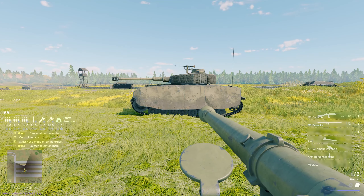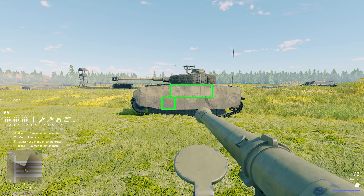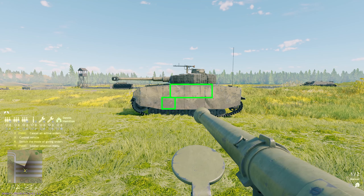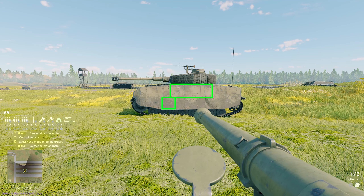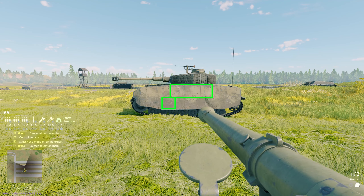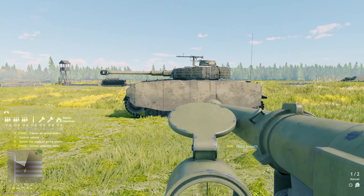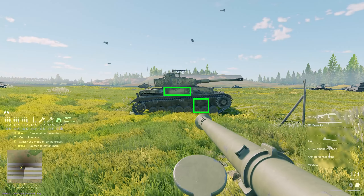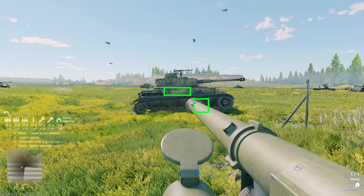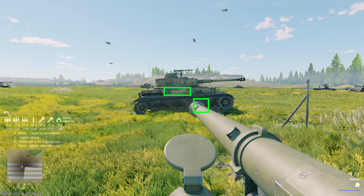Moving on to the Panzer 4H — just like the other Panzer 4s, it has two easy-to-hit ammo racks in the same locations: right below the turret at the top of the tank, and one towards the bottom. This time we're going to hit the bottom rack. The Panzer 4J is exactly the same — identical ammo rack locations.